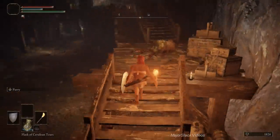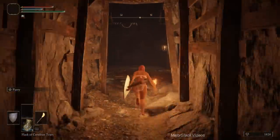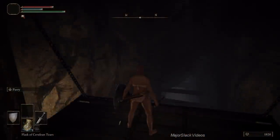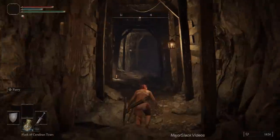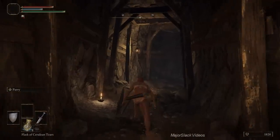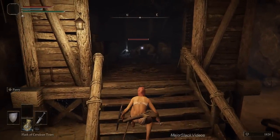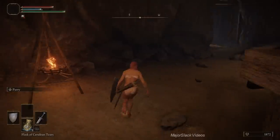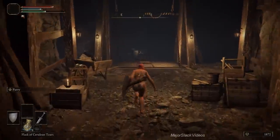Hope everybody's got their short bow with fire bone arrows because we're going to have a lot of fun later on. Take the elevator all the way down; at the bottom are two miners and two dogs. I made some holy water pots as well. Switch to the broadsword and shield. You can kill the dog in the shack instantly — go about halfway up the stairs, target it, throw a holy water pot — instant kill. Use holy water pots on the dogs, not fire pots.